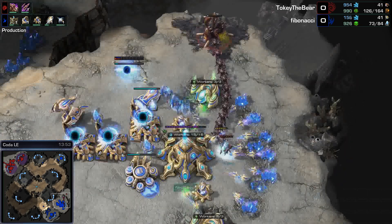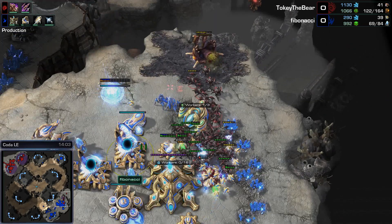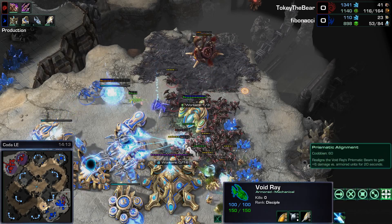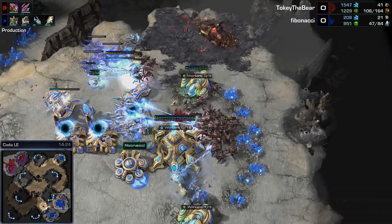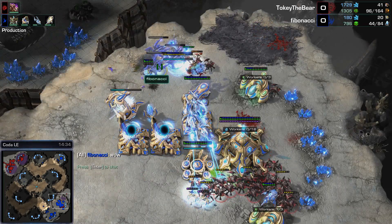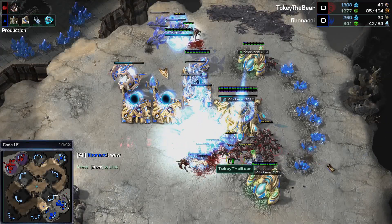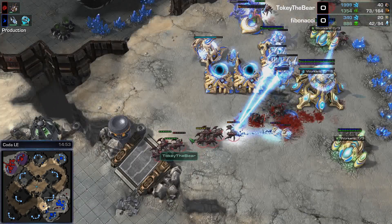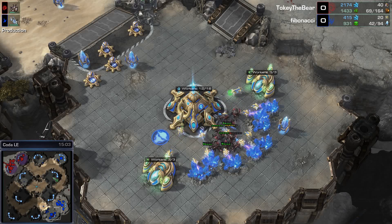That's such a wonderful sound for Zerg players. A bunch of Roaches conga-lining into the main base, heading for the mineral line. Their AI is a little messed up — there we go, actually attacking, getting some shots off on these cannons. Void Rays — are they at prismatic alignment? They have prismatic alignment but not using it. The Stalker is very smartly going after the Nidus Worm. They get it — they get the Nidus Worm. Hallucinating some Void Rays. Hallucinating Void Rays makes sense if you're trying to scare the Roaches back into the Nidus Worm, but the Nidus Worm is gone.